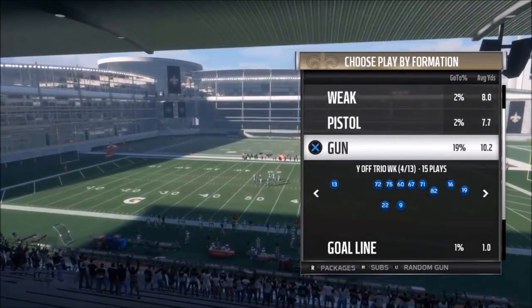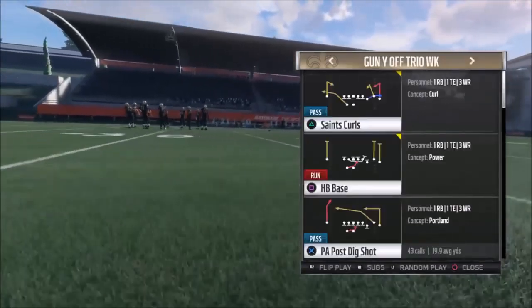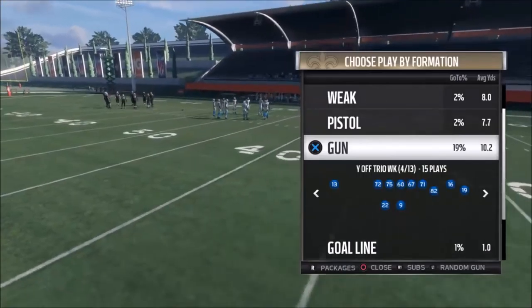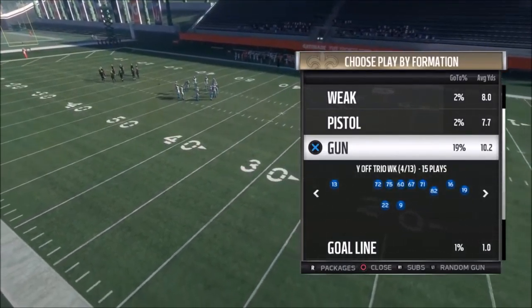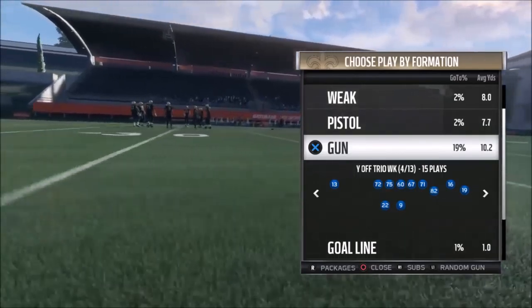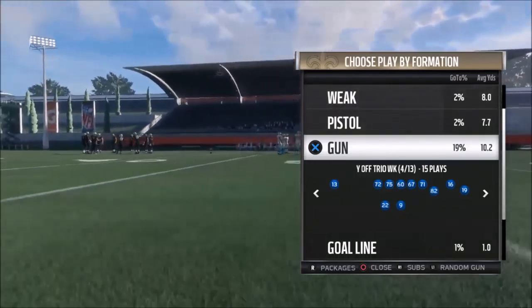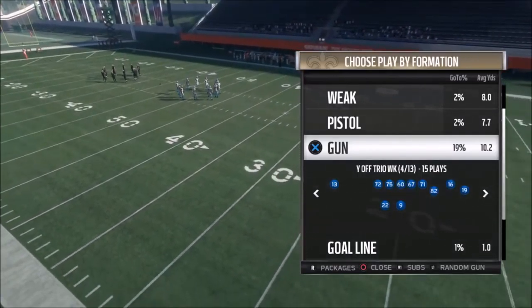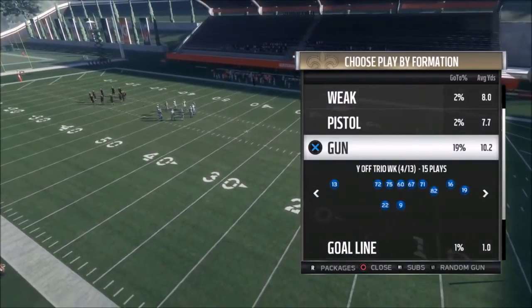This particular play and formation is one I've been using a lot lately. It's probably what I consider the best play in the game. This play I'm going to show you right here is by far the cheapest play in the game. It's so easy to run and it beats everything deep. This is a cover four over the top touchdown play — a prevent over the top touchdown play.